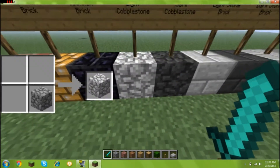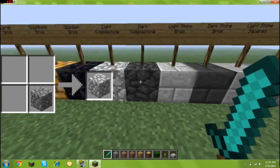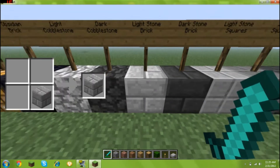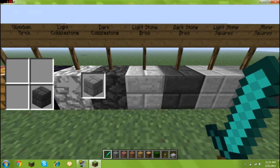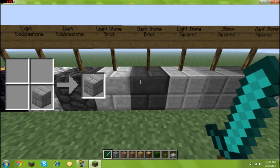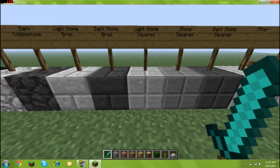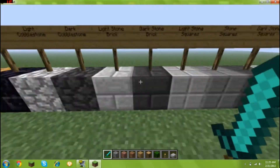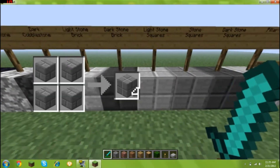Light cobblestone is just one cobblestone in a crafting bench. Dark cobblestone is just one light cobblestone in a crafting bench. Light stone brick is one stone brick in a crafting bench, dark stone brick is one light stone brick — it's pretty much like that. There's a light and dark: you put the normal in to get the light, and the light in to get the dark, so I'm not going to go over all of those.